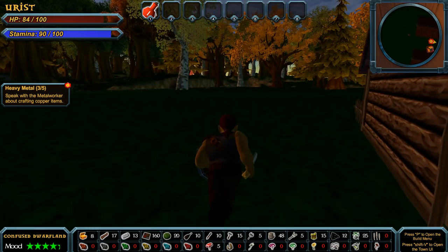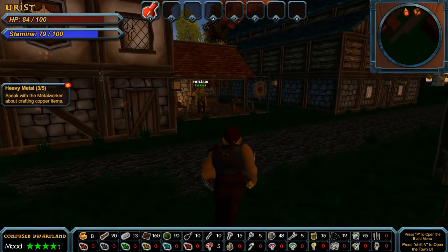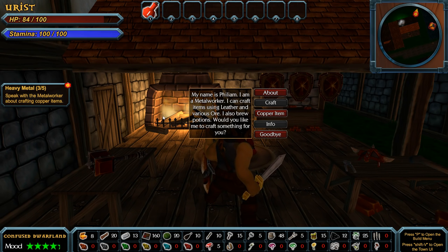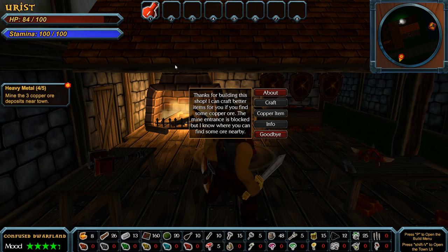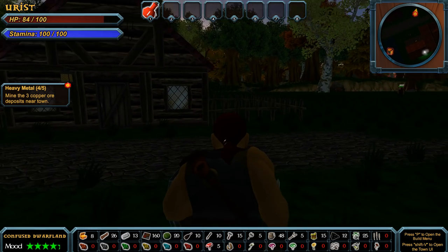He's going to be in the metal worker shop, which I think we just walked away from. Let's go over here. Hey Phileum! 'Hello. Is there something I can help you with? My name's Phileum, I am a metal worker. I can craft items using leather and various ore. I also brew potions. Would you like me to craft something for you?' I would! Can you make me a copper item? 'I can craft better items for you if you find some copper ore. The mine entrance is blocked, but I know where you can find some ore nearby.' Mine three copper ore deposits near town.